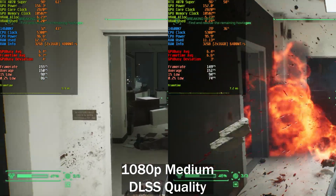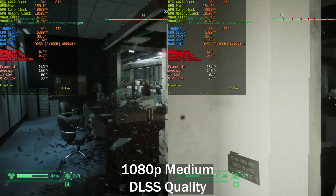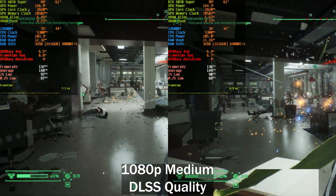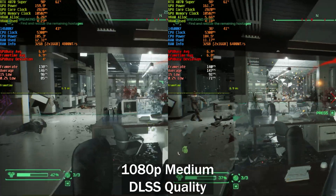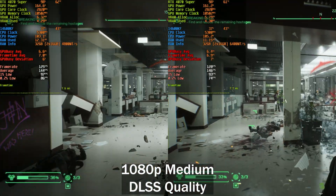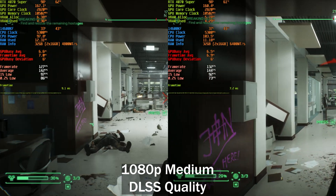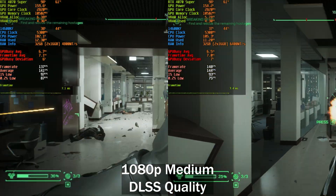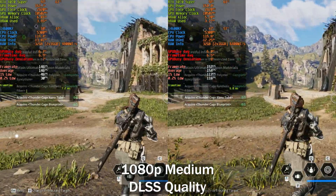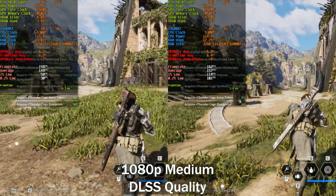First up we have Robocop: Rogue City, an Unreal Engine 5 game. Even at 1080p medium with DLSS Quality — so 720p internal resolution — there's really not a big difference between the two. The lows are actually slightly higher on the left, and the averages are pretty much the same. It's just run-to-run variance, so no real difference here between 4800 and 6400 mega transfers per second.